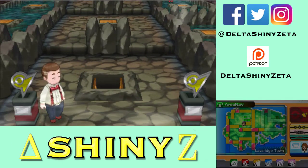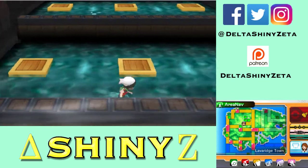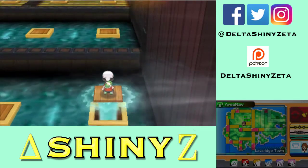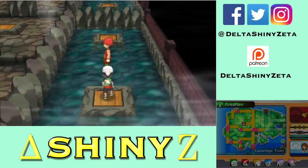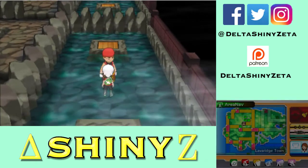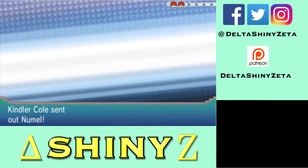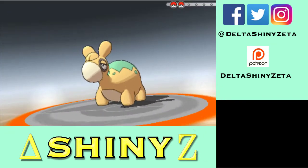Here we go — this right here is the fourth gym of the game. It's pretty much the same concept as Gen 3 — I'm just going to be fighting a bunch of trainers. I know for a fact I can fight the gym leader in this video because I'm only at 8 minutes with 22 minutes left to clear out the gym and defeat Flannery herself.